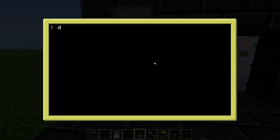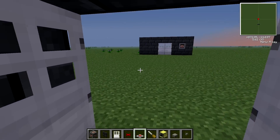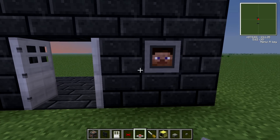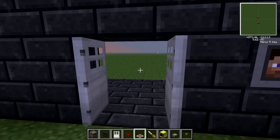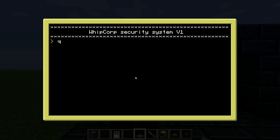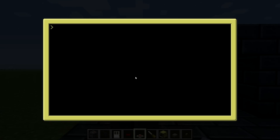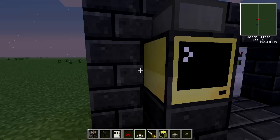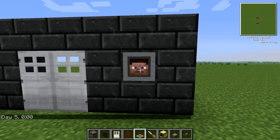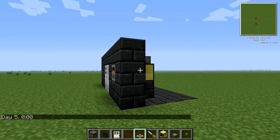There we go, I think we are done. Let's test this. We can open from the inside, we can open from the outside, and if we change the name in the editor so it's not correct, it will sound the alarm.